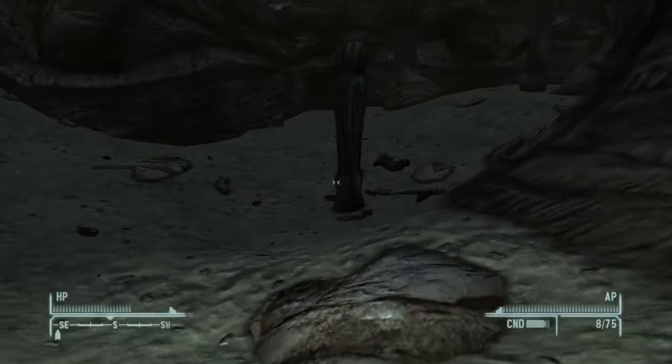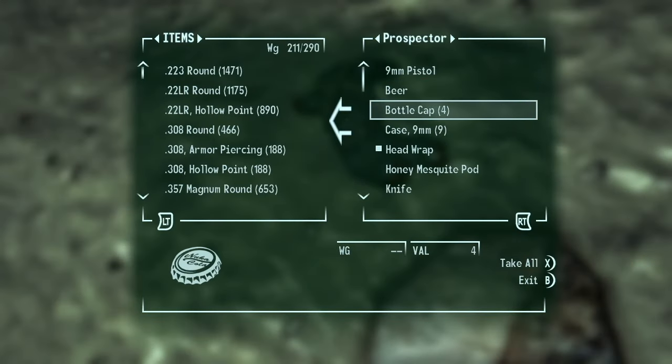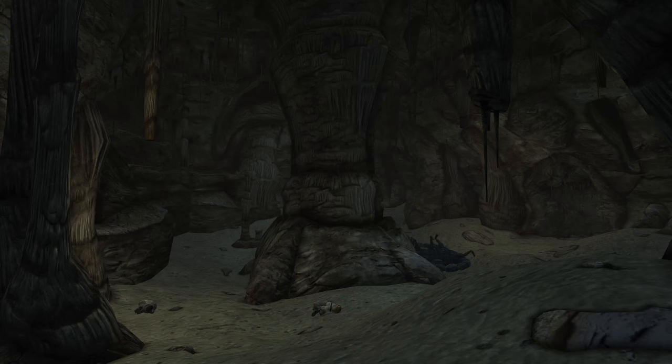There's also dead Jackal gang members, and they have some caps and ammo on them, but not a whole lot. Overall, this is a pretty cool unmarked location within the Mojave Wasteland, and I'm glad it was recommended to me. Thank you so much for watching — I hope you enjoyed. If you have any recommendations for the next video, please post them below. Until next time.